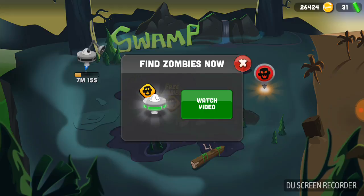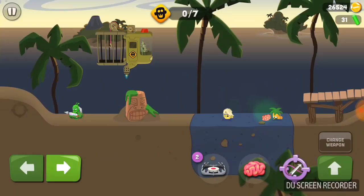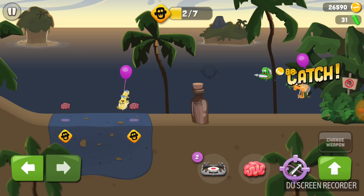So you can do whatever weapons you want, like that. And for the zombie you can also choose some changes and stuff like that. My zombie is already running away from me and I don't know why — come on, gotta catch it!